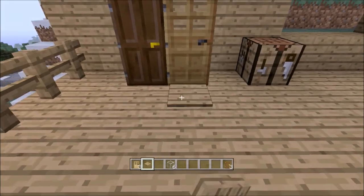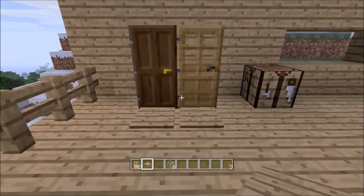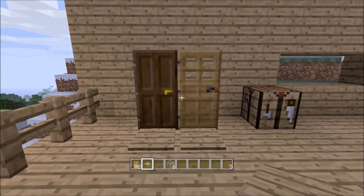They are best placed indoors because if you place them outside then sheep, pigs, zombies and skeletons can open the door and get into your house.